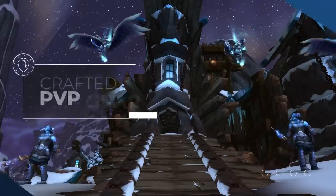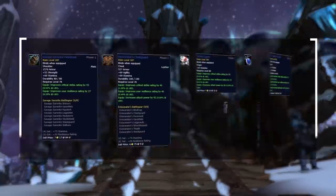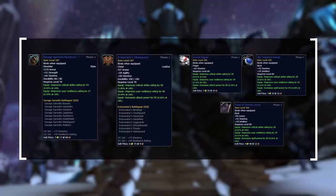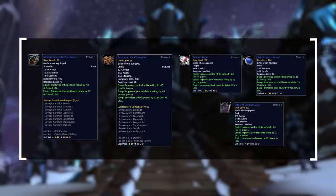Finally, professions will be able to craft blue quality PVP gear. Most of the sets will be 187 item level, but Jewelcrafting and Tailoring will be able to craft 200 item level pieces. These will be significantly cheaper than everything else we've talked about so far, and will likely be an affordable option for players after a few weeks or months.